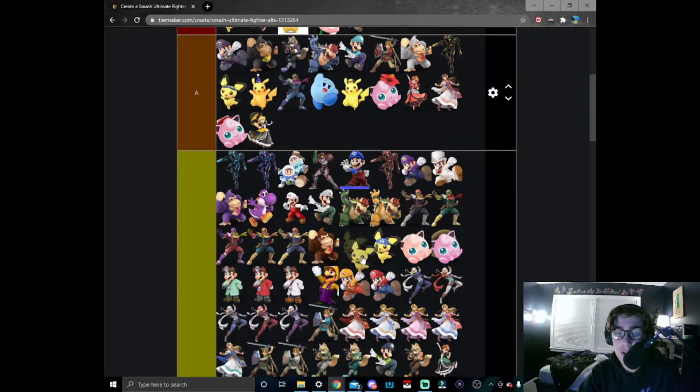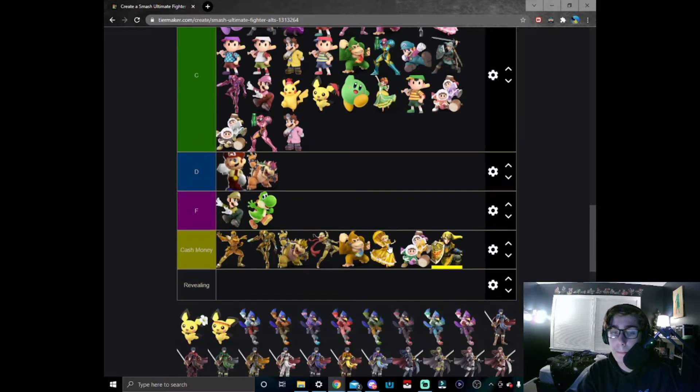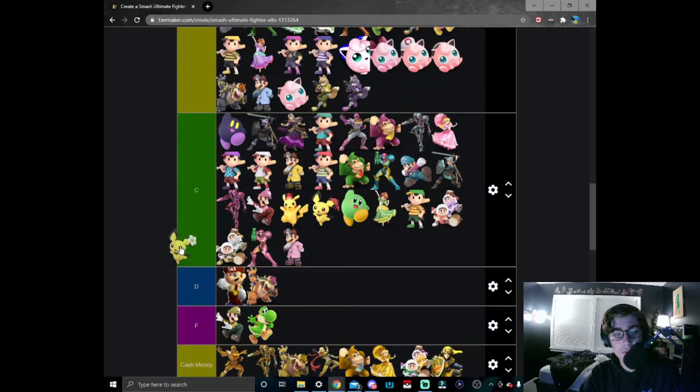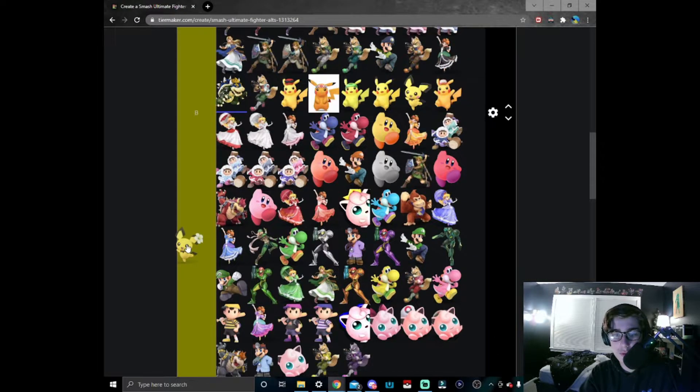This one is actually a very nice reference and will be a lot higher on the tier list than it normally would — Spiky Ear Pichu. It was an event Pokémon back in the early 2010s and it had a spiky ear as its whole quirk. I love how they made that reference in Ultimate as a callback to that event Pokémon.